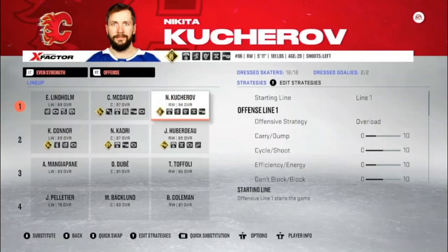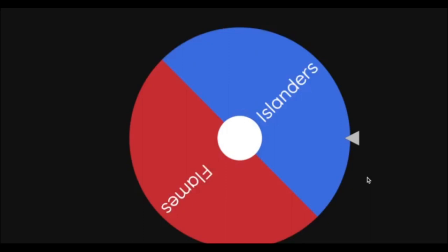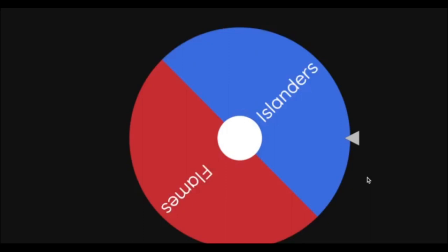It was a tough decision, but Nikita Kucherov will be joining the Calgary Flames — they already have McDavid and Kadri, so Kucherov adds depth to that first line. The wheel decides the home team — the Calgary Flames will be home for the final game, with the Islanders away.